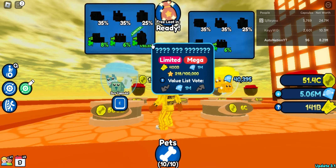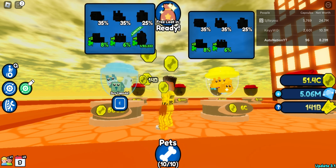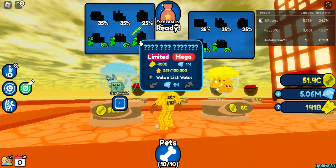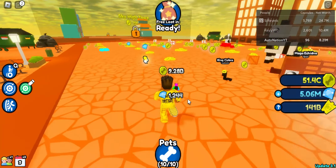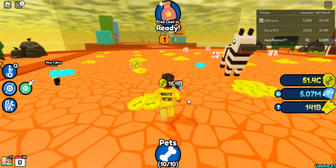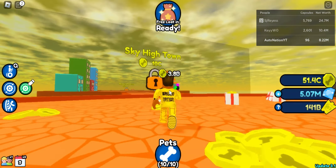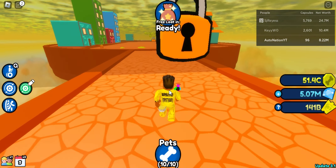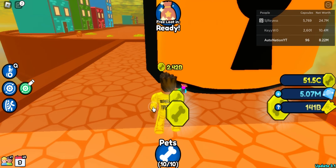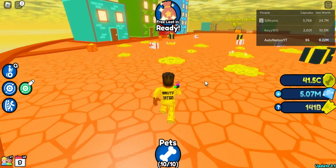It looks like there's also a limited egg in this world too. If I hatch for a while and grind for more coins, I might be able to open the egg — but of course that would take a lot more grinding. Oh man, we need to unlock the world to access those eggs first. Right here we got Sky High Town — oh Jesus Christ, I didn't expect it to be this expensive!